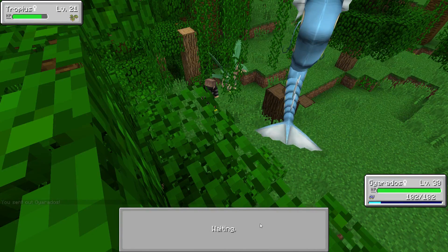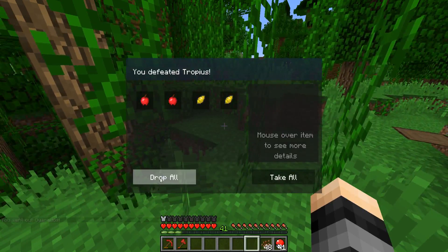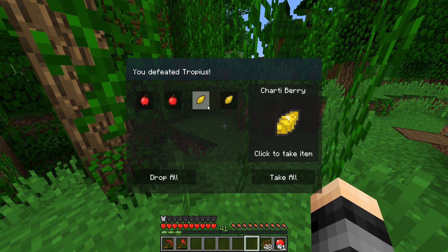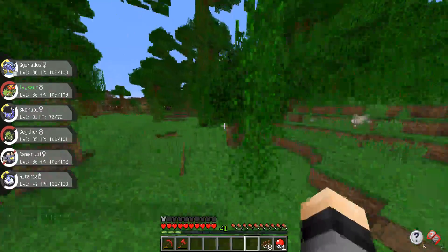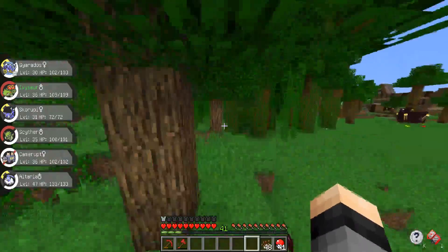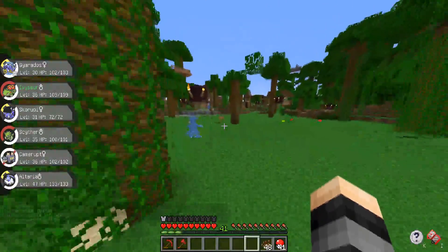I'll do one Stone Edge — okay, we one-shot him. I was gonna say if we didn't one-shot him I'd go ahead and catch him. I got two Apples and two Charto Berries — that's useless, but I'll take them I guess.